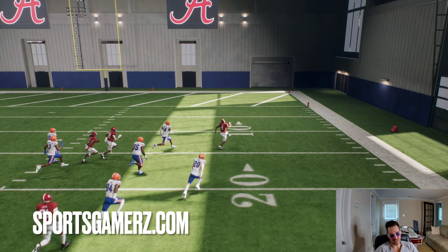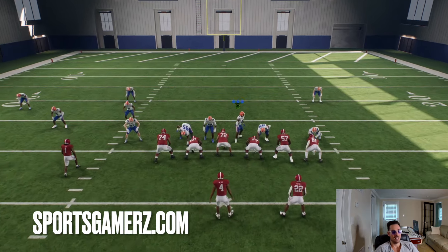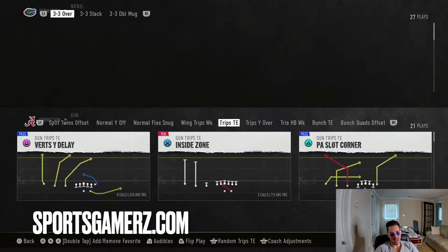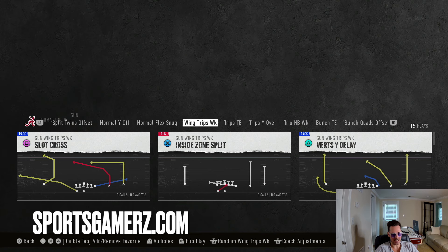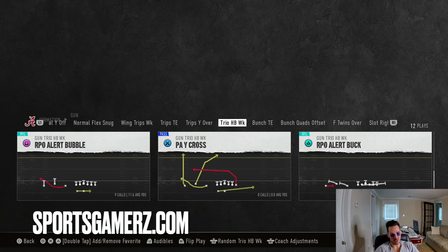Now I know what you're saying — Duke, I don't use the Alabama playbook. What is something I can do in pretty much any playbook? If you don't have that play, you just want to look for a speed option out of shotgun. Some are better than others, but generally speaking, speed options work really well. One I like a lot is the Gun Trio HP Week speed option. Just look in your playbook for a speed option.